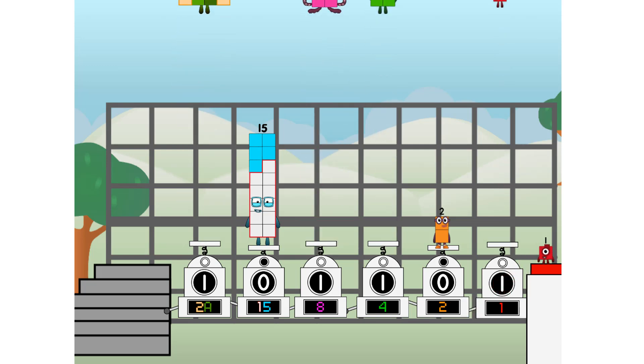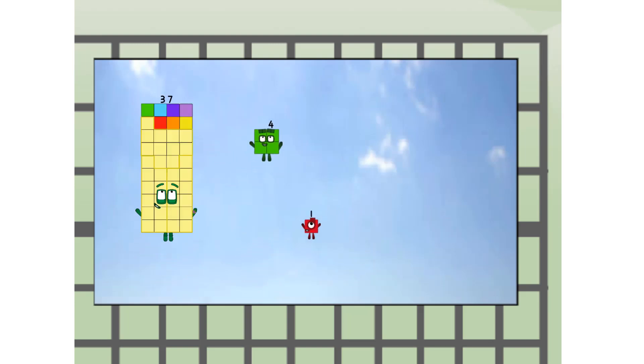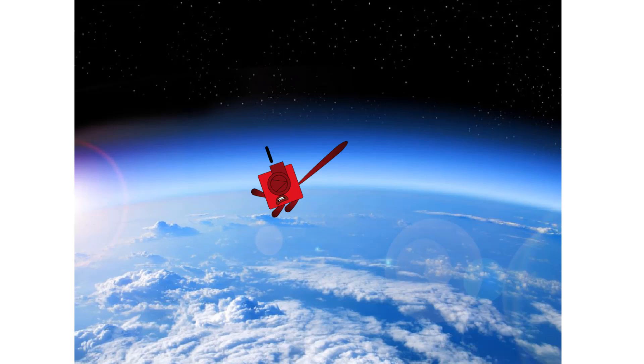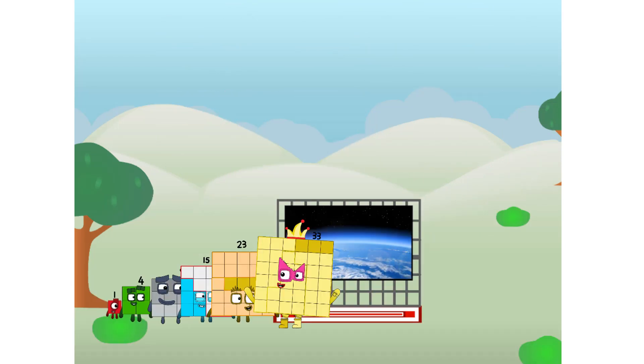4 to 1, way up high! Amazing. Amazing — but not a square. Wait and see. We're two squares. Up. The edge of space. Nearly there.